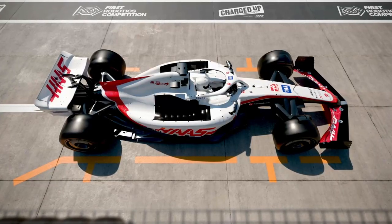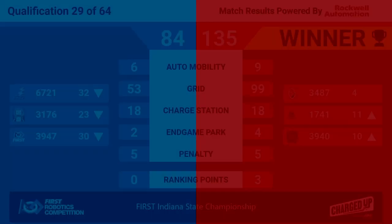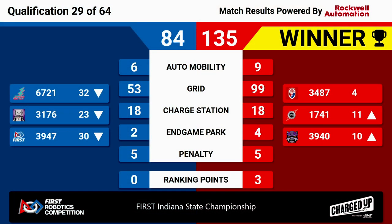We've got our winner for match 29, and it's the Red Alliance. They put up 135 points up against the Blue Alliance's 84. That's going to drop down all three Blue robots. Red Alliance was able to score three ranking points, keeping 3487 in the number four position and bringing up 1741 and 3940, both in the top 11. Congratulations to our winning Red robots.